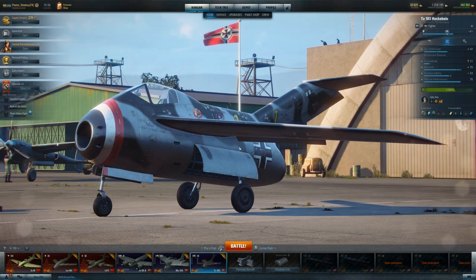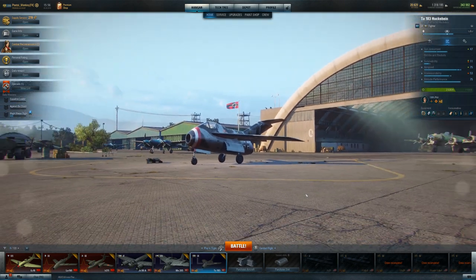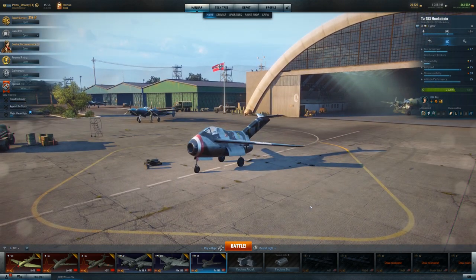Hey there, Postal here. So today we are looking at the world's new cutest little plane — it's the TA-183. But first, we're going to slog through the TA-152. Let's take a look at my last battle in the TA-152, and then one of my first battles in the TA-183.